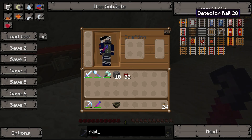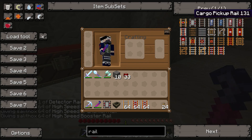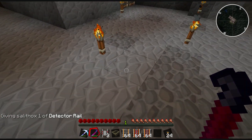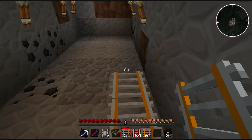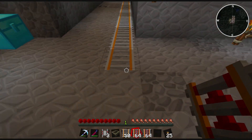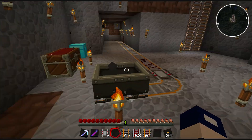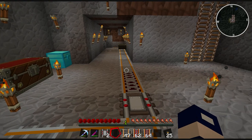Let me show you what happens with some high-speed rails. I'll get some high-speed rails and demonstrate. We're going to put a cart down, and if this works like it most likely will, it's going to explode when it hits that corner. Okay, that did not work — those are the wrong rails.